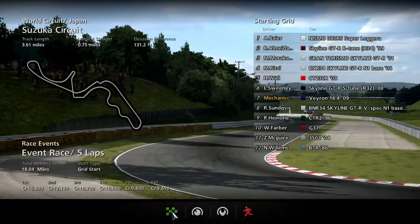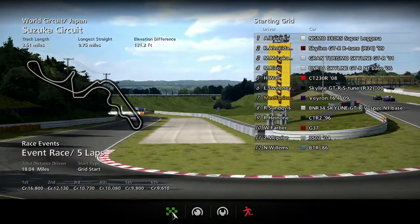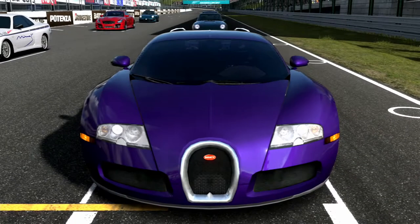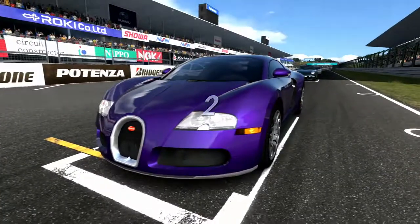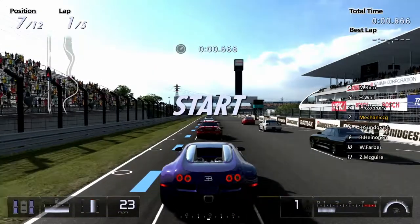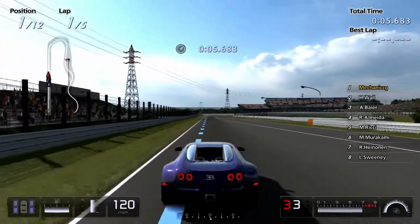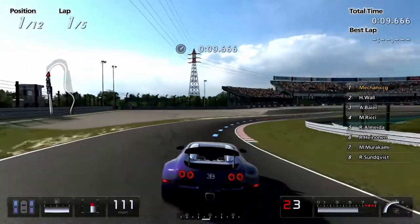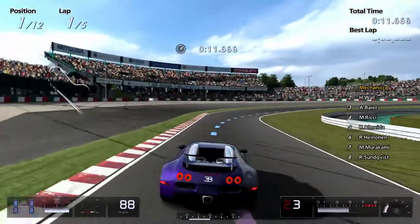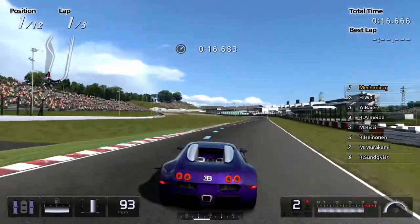We are here at the Suzuka circuit, doing 18.04 miles — and we are in a Bugatti Veyron, so we should have no problems. Ha ha ha, I'm driving the Bugatti Veyron — this is exciting! Calm down. I do absolutely love this car — it is my favourite car — so to be able to unlock it is incredible.